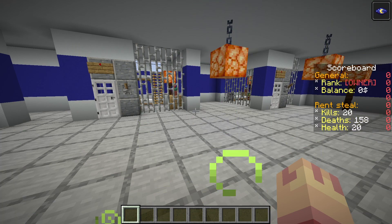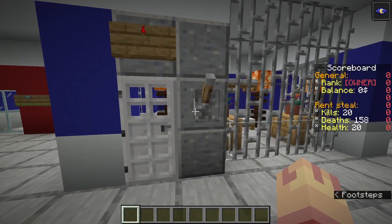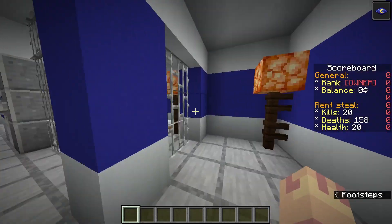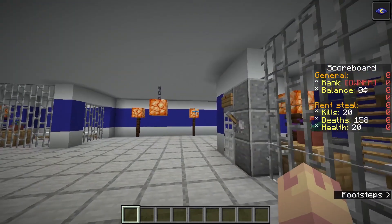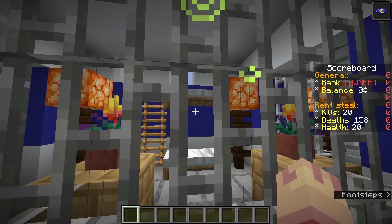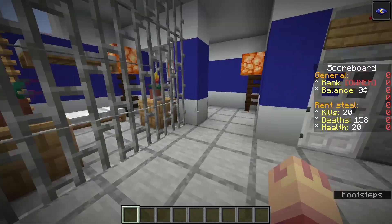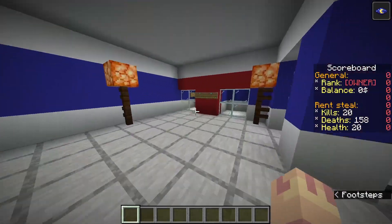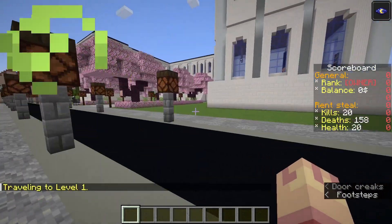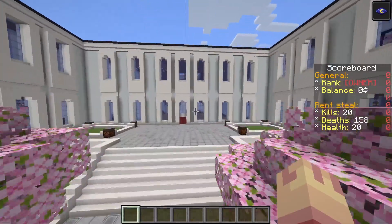So they can vote and have a right to change something. This is a new police station in the city — the second police station. These are prison cells; the building design is taken from Stepan. I added flowers and books because prisoners should read books, and you should read books — books are not just for prisoners, books are for everyone. This is the palace which I featured in the last city expansion video, but a few things have changed.